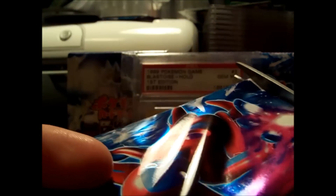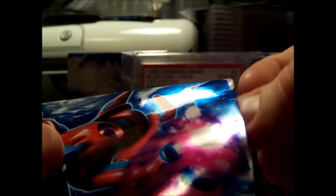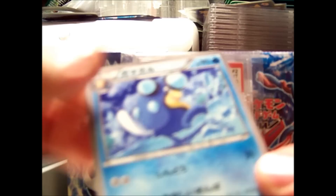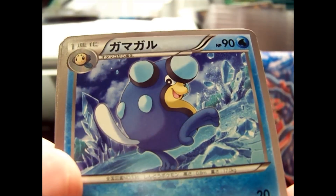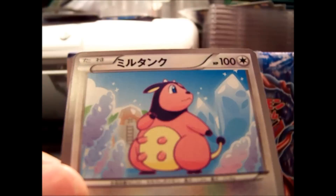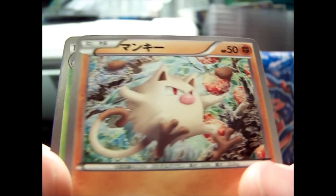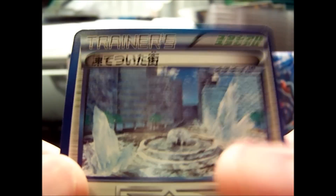Winding down at the end of this box, guys. Should have one if not two more Ultra Rares to pull. We got a Palpitoad, Miltank, Nhanky, Exeggutor, and a Frozen City.